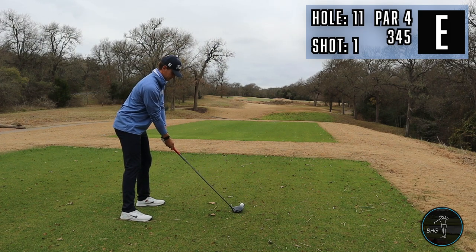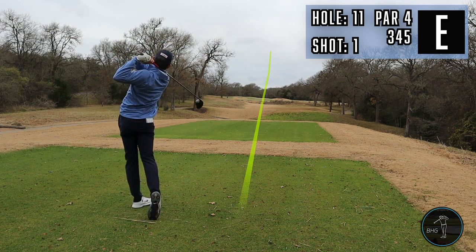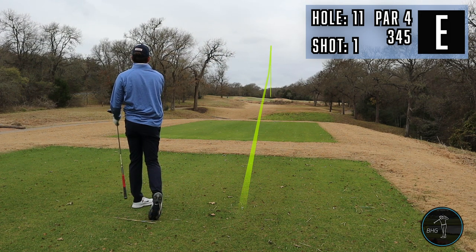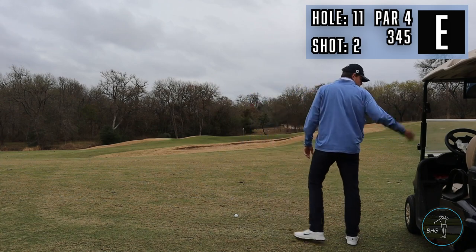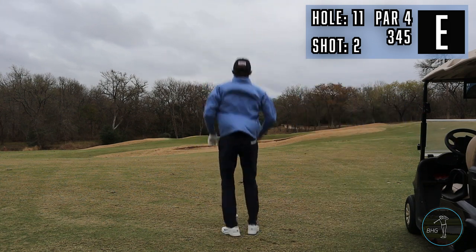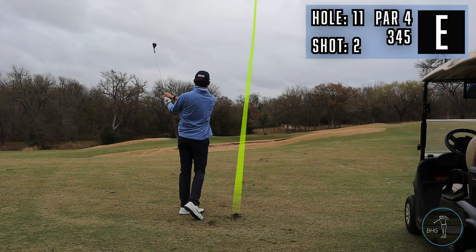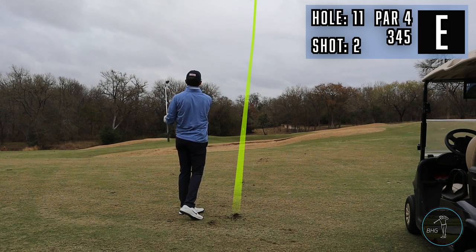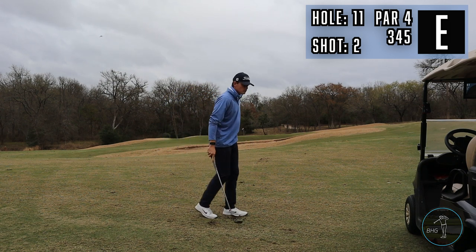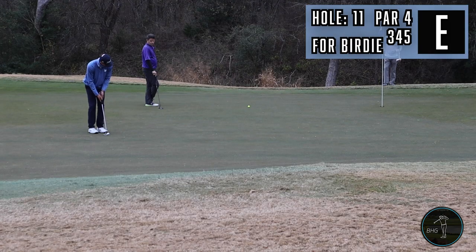This here is a 345-yard dogleg left par four. Typically you can drive the green during the summer, but today this is the play — just hit it straight away into the fairway. It's soft enough that you can get it to land in the fairway and stay instead of kicking through into the weeds. A little 85-yard wedge here. I wanted to fly it about 75 or 80 yards, get it to land and then kick forward because the second half of this green slopes away, but didn't quite get it to that slope so it just hung up.